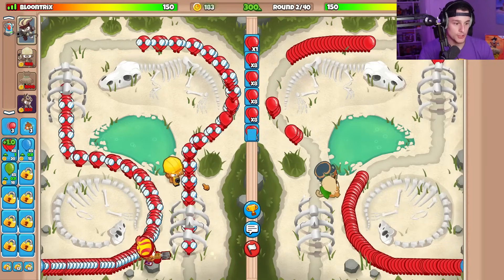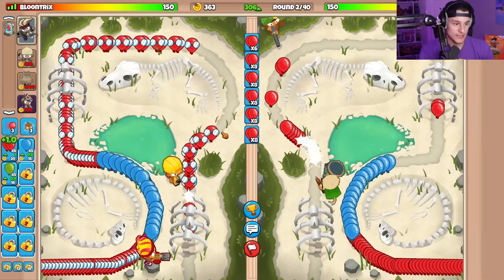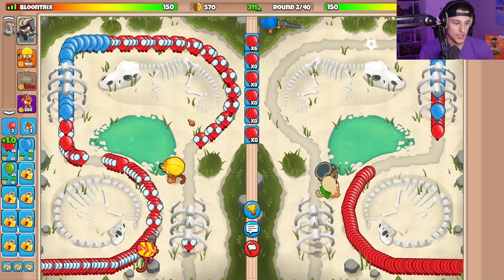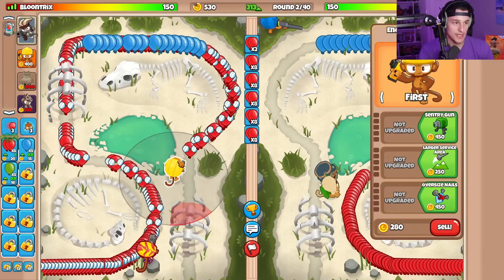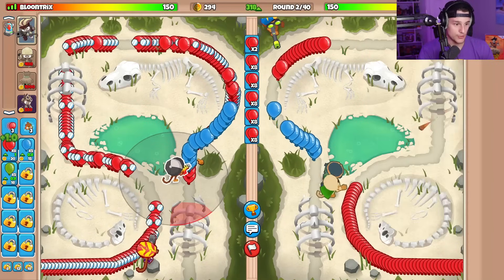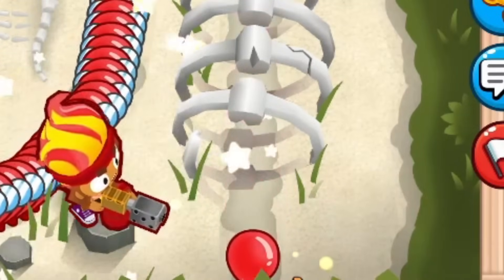Let's actually put her on first as well, so that we try to go no lives lost here. Druid Sniper — he's going to be able to regen his lives even if he happens to leak, which actually really, really sucks. I'm going to go for the Oversized Nails upgrade here as well. It's actually set to strong, maybe, so that it pops a lot of those blue balloons for us, because I don't think Gwen can fully pop all of those.